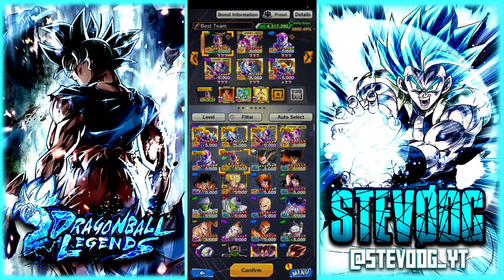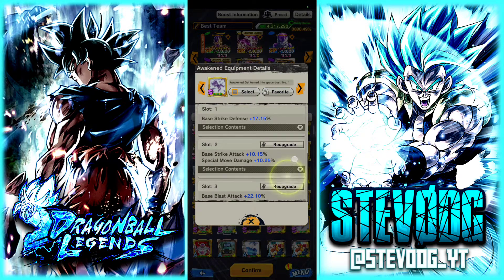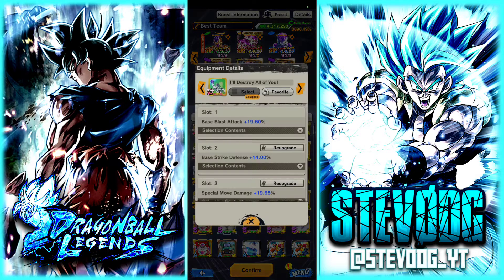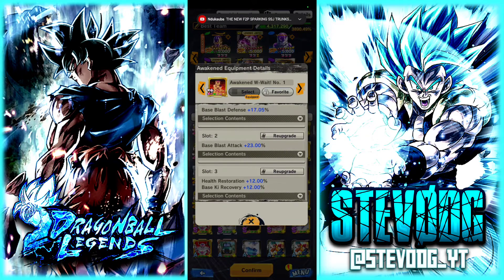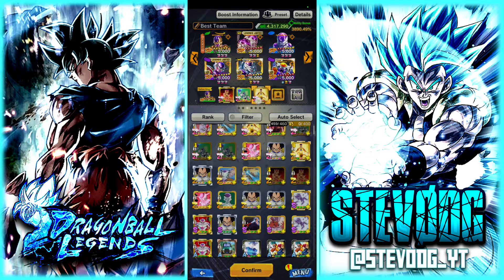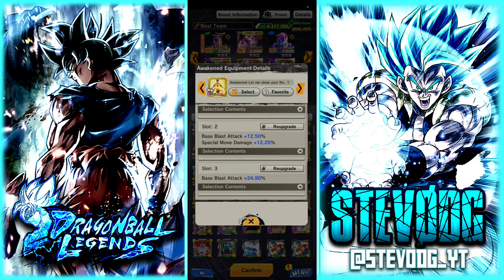I was considering that Vegeta equipment — I have it right here — but I was thinking I don't really need that strike attack. With the special move here, I gave him this one because it's blast attack and health restoration with Ki recovery. Ki recovery is pretty good for this guy, blast defense is always nice, his green card is blast armor, and this is a staple for him — strike defense with both-off blast giving up to 37.40% blast and 12% special move.